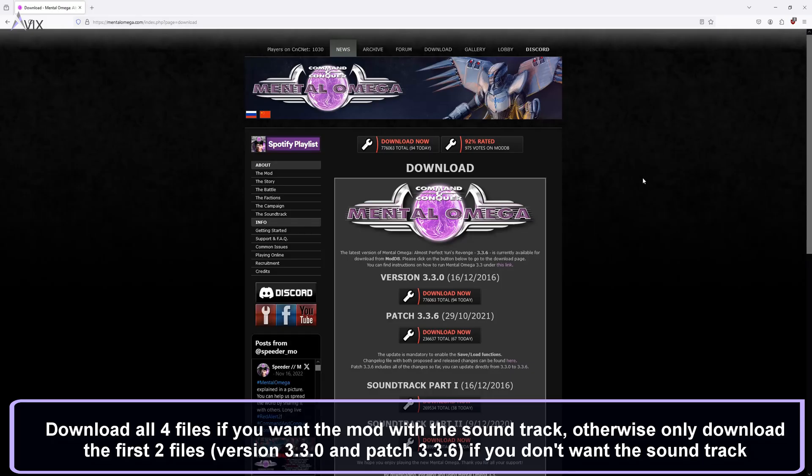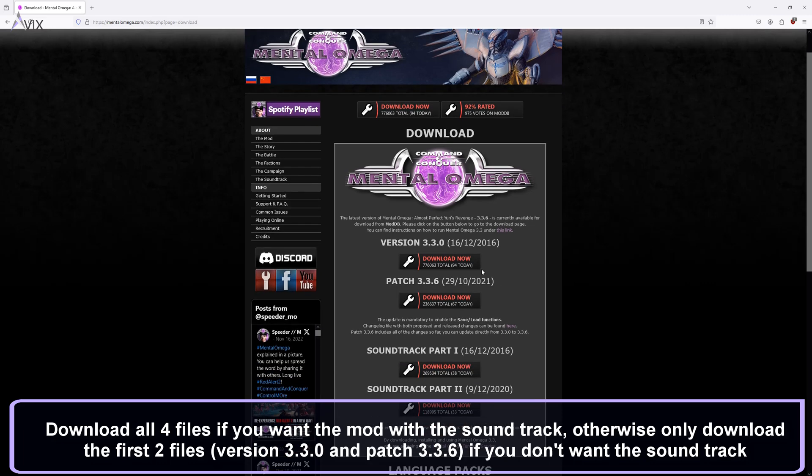Download the files for Mental Omega — the link is in the description. Be sure to download all four files. If you don't want the soundtrack of Mental Omega, then only download the mod files, which are the first two files on the page.